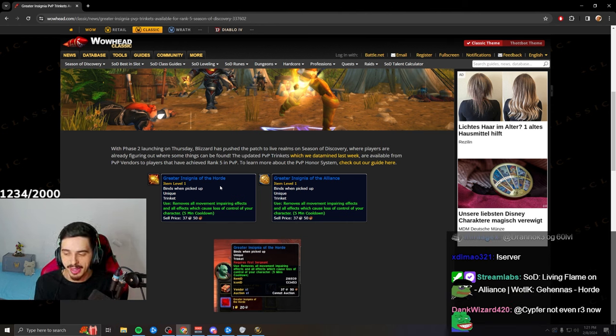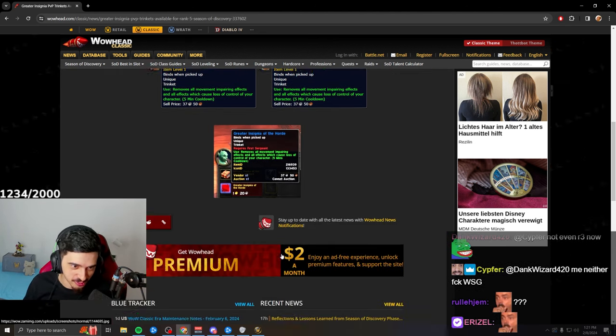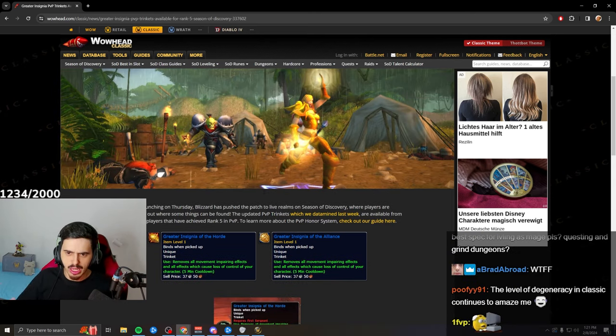There's some crazy stuff that made it into the game that you don't know about yet, and you're going to go 'WTF, there's no way that's going to stay like that.' I'm speaking about Mage-related stuff. And yeah, that's what you get at Rank 5 — I don't know if you can get Rank 6 this phase; we'll have to wait and see.